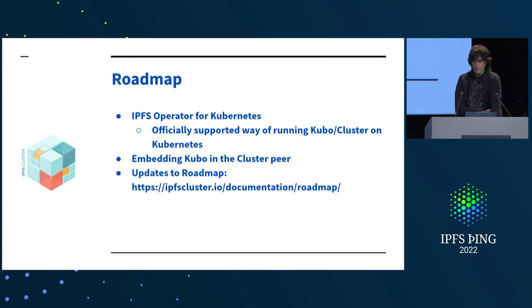Roadmap: we're working on an IPFS operator for Kubernetes that will deploy IPFS and cluster swarms on Kubernetes in a way we officially support — not just something random someone did, but properly validated. I also want to move towards embedding Kubo in the cluster peer, running a secondary IPFS host directly in the cluster peer. This would eliminate the API cost we currently pay, give direct access to the data store, and enable a bunch of other optimizations around pinning, unpinning, and potentially garbage collection.